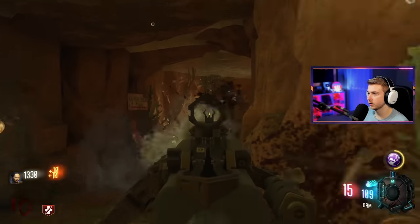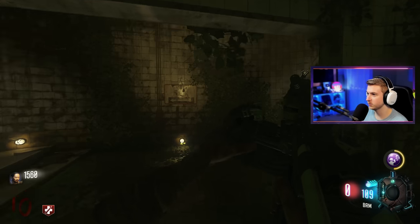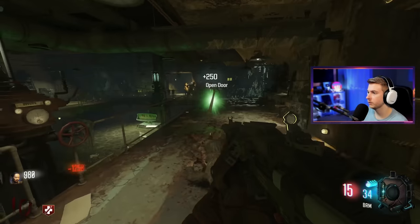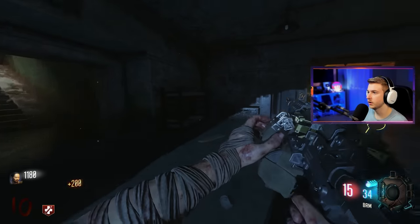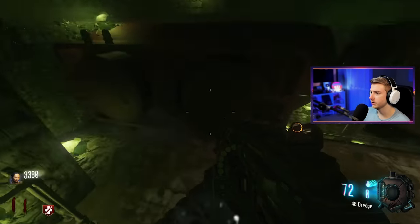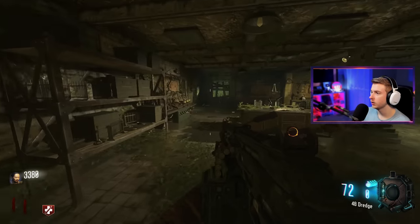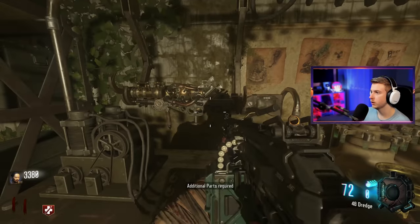I'm going to have to fight my way out of here — or Gobblegum my way out of here. We can drain this water, at least a little bit. Let's head up this door — we haven't done that yet. Maybe there's another thing we can do over here. This looks fun, lots of webs. So I'm guessing each one of these areas that are branched out from Pack-a-Punch got to lead to somewhere or something that will help us get it. This is additional parts required for over here.